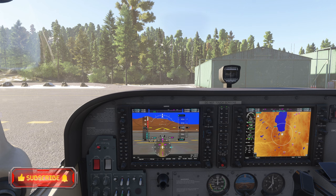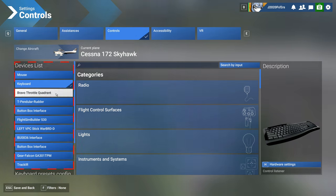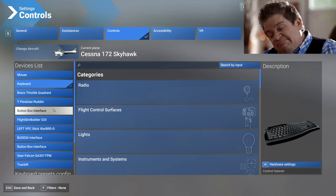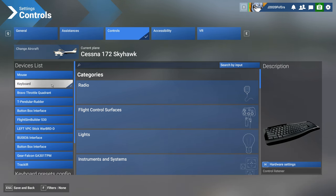To do that, we're going to go to the settings menu, so hit escape, and then we're going to go to controls. Once you're here, you need to select a device that you're going to use to toggle on and off those blue marker boxes, because you're not going to want them off for the entire time. Some missions you might, but for some missions they're a great point of reference to know where you're going to go. In any case, you just want to pick the device that you want to use to toggle on and off those blue marker boxes.